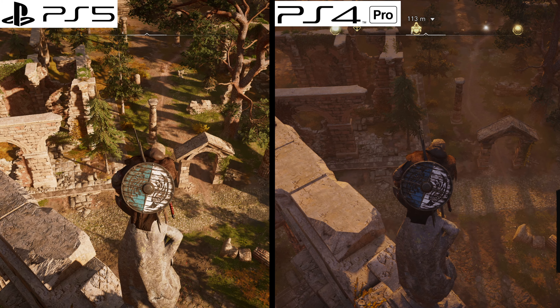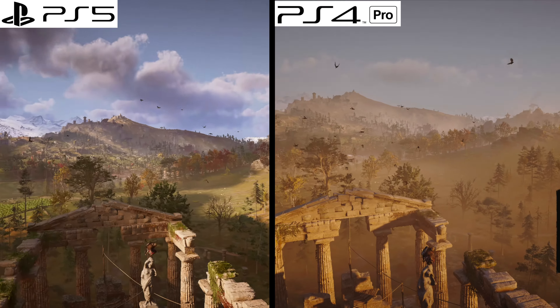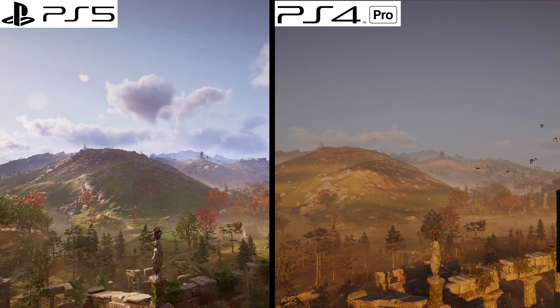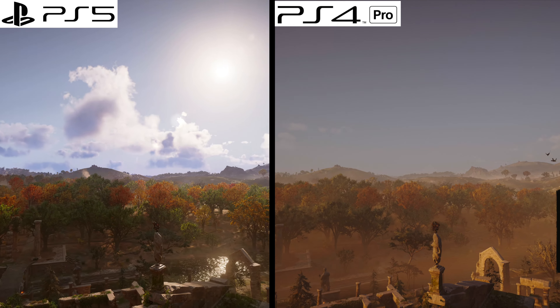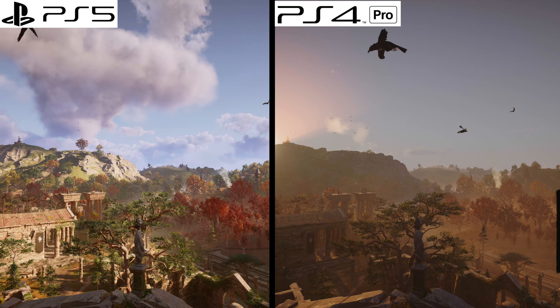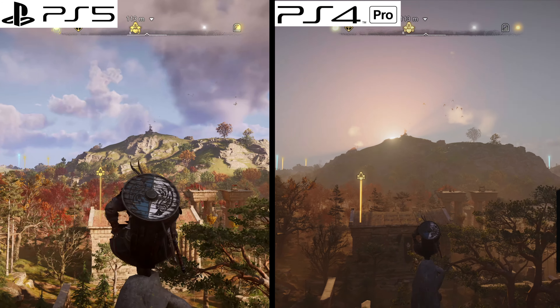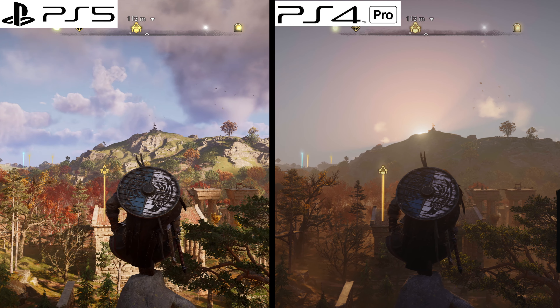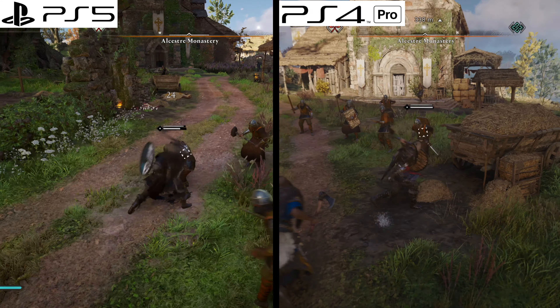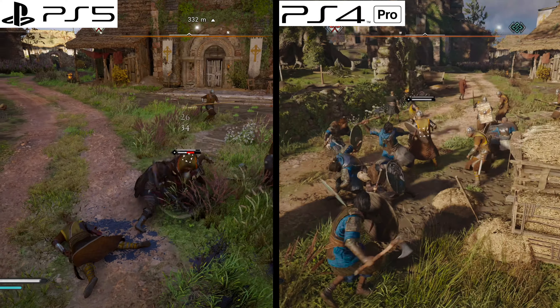My biggest reason to play Assassin's Creed Valhalla on PlayStation 5? The frame rate. Up until this point, the only way to play anything on the PS4 Pro at 60 frames a second was to sacrifice resolution — and even then, it was never a locked 60 frames; it was usually 1080p with an uncapped frame rate. On PlayStation 5, you're getting dynamic 4K with a locked 60 frames per second. I never realized how big a difference frame rate really was until I made this comparison video. This, my friend, is the true game changer.